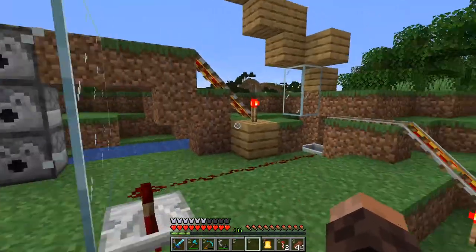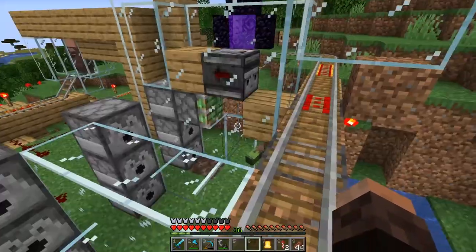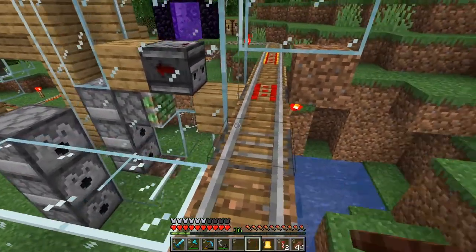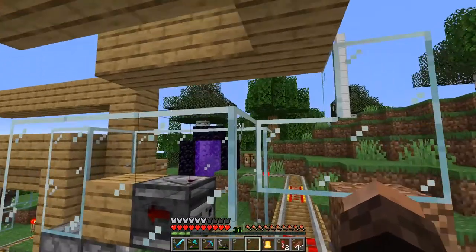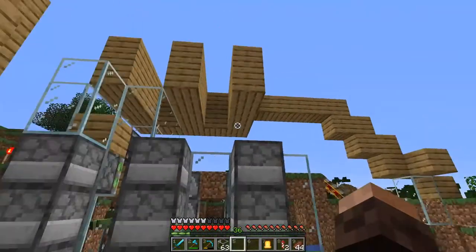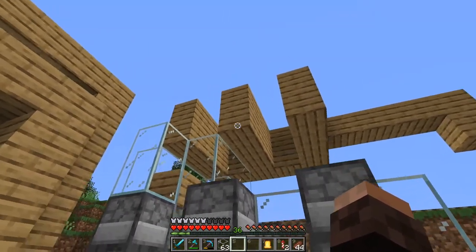And we need to separate them into three different cells because of entity cramming, and we need 70 zombie villagers total — entity cramming kicks in at around 25. So we need three cells. I just have to figure out why this didn't work. I think I fixed it — just had to take the blocks a little lower.